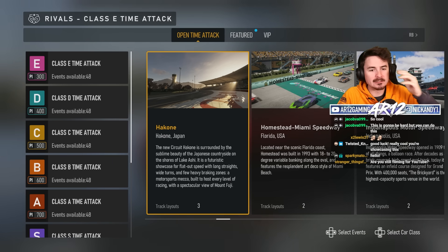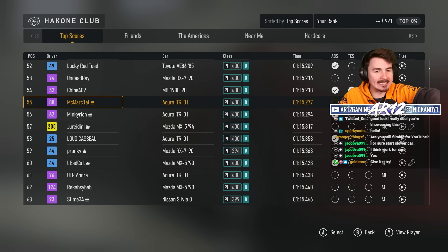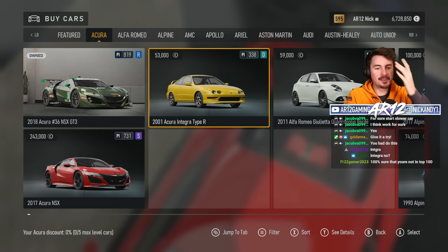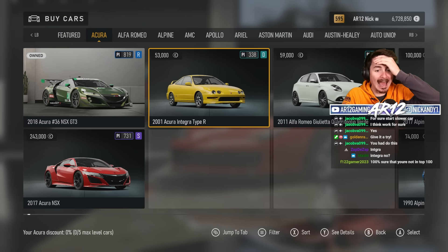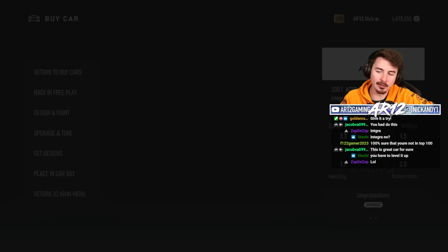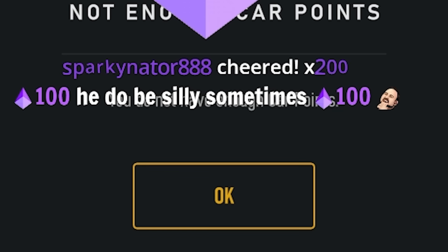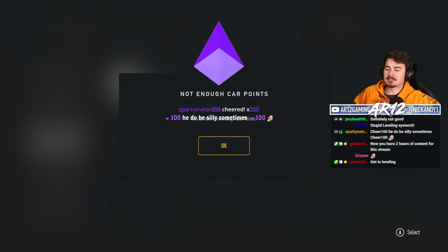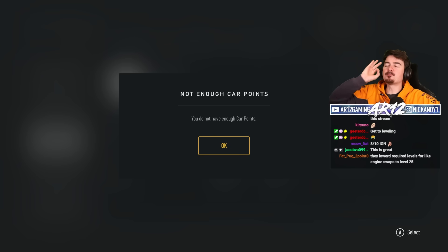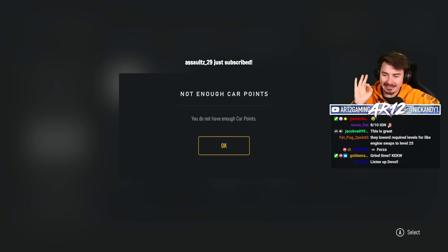Why don't I use Hakone since there's a bunch of runoff? I shouldn't in theory crash into a wall. I see a lot of people taking this Acura, I guess I will do the same. This is the car I'm going to be using - an Acura Integra Type R. I've just realized a problem: I cannot use this car because I don't have it leveled up. That's cool. Once again, the brilliant Forza progression system shining bright.